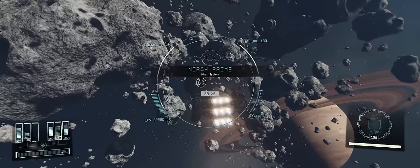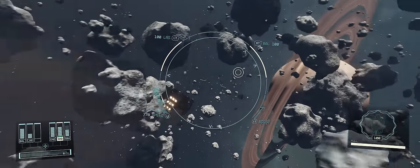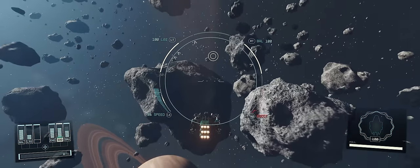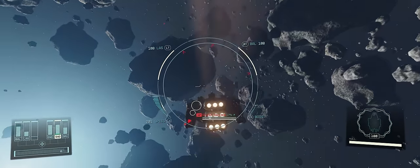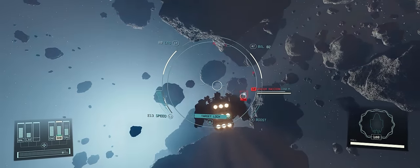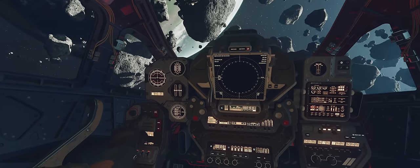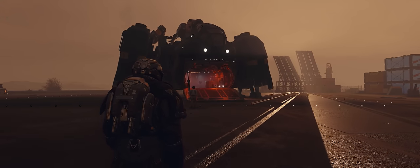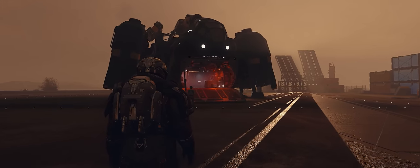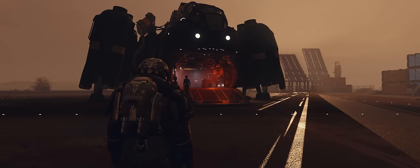The bounty hunter build makes great use of several tech and science skills to squeeze the most out of the small design. Rank 4 of Ballistic Systems is used to squeeze more damage out of the three equipped railguns, and rank 4 of Astrodynamics allows more out of a smaller fuel tank and more compact grav drive. You'll also be able to jump across the Settled Systems in a single jump in most instances. As you'd expect, the cargo capacity is quite small.